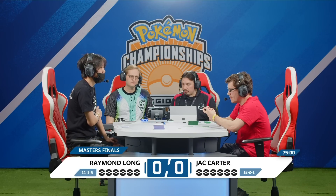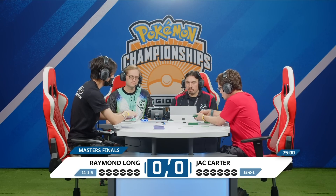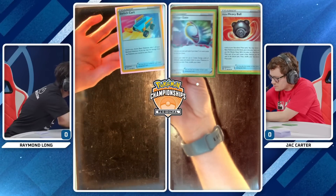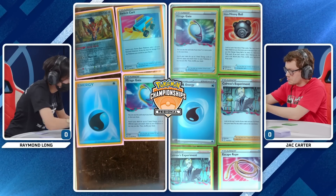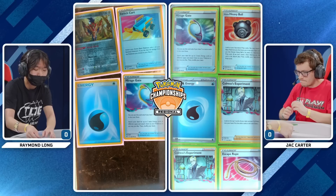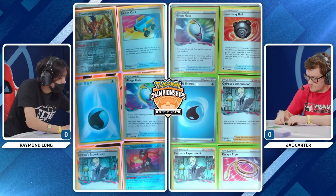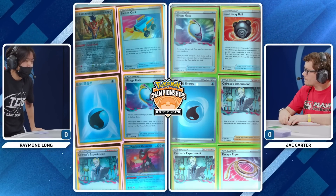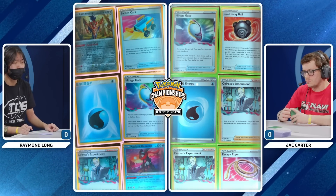All the Pokemon we've come to know and love in the Lost Zone Toolbox — so many options available to both players. We'll talk about some of the differences and key cards for this specific matchup. First off, prize cards going out. Zamazenta, one of Raymond's main attackers in this version of the deck, is in the prize cards. A pair of Colress Experiments for Jack, a Colress for Raymond, and that Radiant Greninja. Kind of awkward prizes for both players.